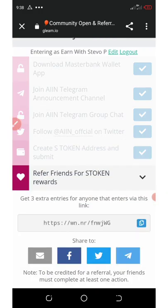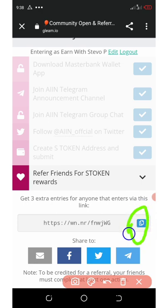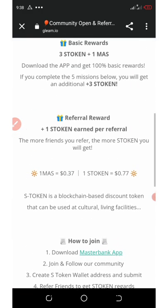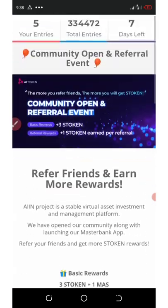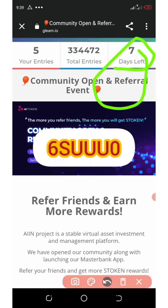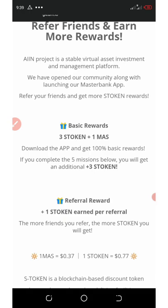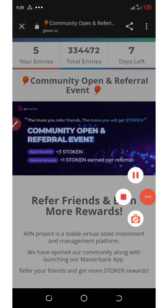The next thing is to refer your friends — copy out your referral link, share it on social media, and you'll receive commissions for every friend you invite. Make sure you use my referral code on this airdrop; the code will be on my Telegram channel. This airdrop has seven days left to end, so hurry up and join before it ends. If you liked this video, give it a thumbs up, share with your friends, and don't forget to subscribe for more updates.